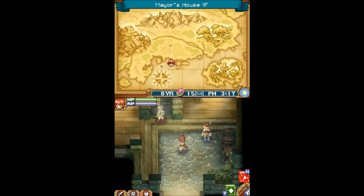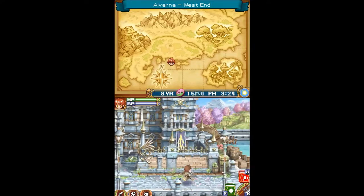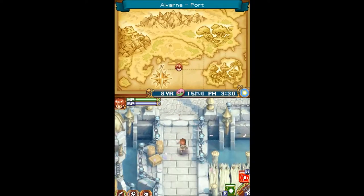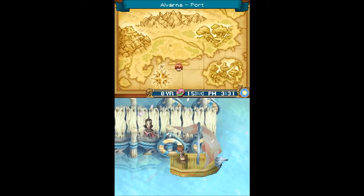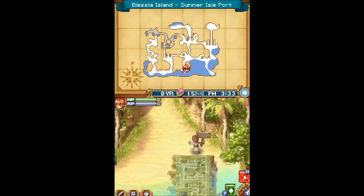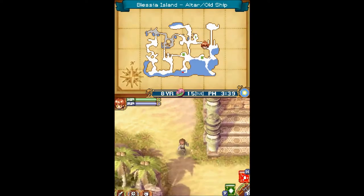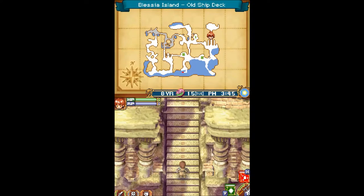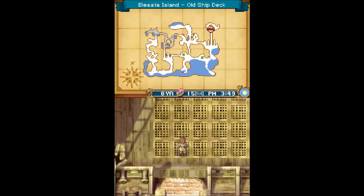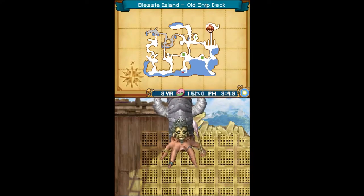Now that's done. Let's go ahead and double check, see if Byron is in his house. No. Let's head to Blessia Island. Remember that ship that was docked that had a Goblin Pirate and a Goblin Captain spawn? That is going to be where our next boss battle is. Let's go ahead and save.